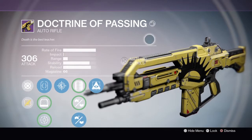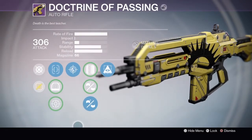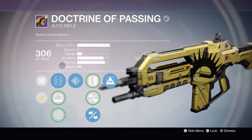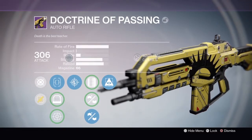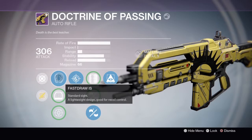This gun is an absolute beast. As you can see I've got it maxed — it's by far the best auto rifle to use in Crucible. I'm just going to jump into the upgrades. As you can see it's got full rate of fire, but I'll show you what else you can do to make this gun better. I'm using the Fast Draw standard sight.